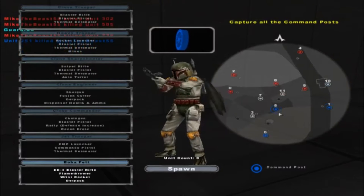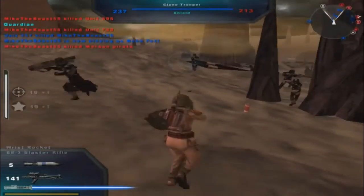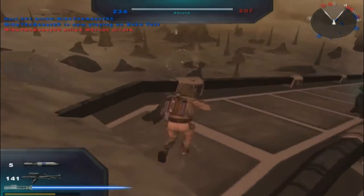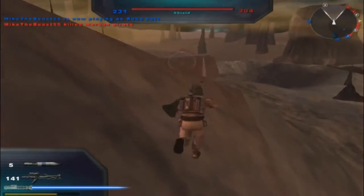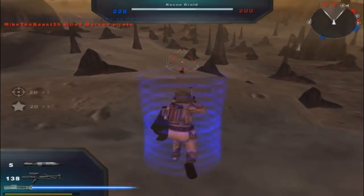So I can play as Boba Fett now. A Mersin pirate — is that really what they're called? Mersin pirates? You know, I think this is one of those old school Battlefront maps from like 2007. I could be wrong but I'm pretty sure it was from 2007.